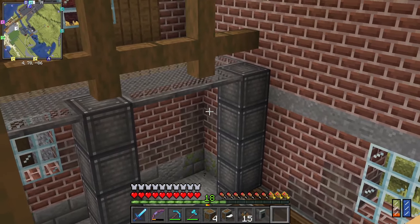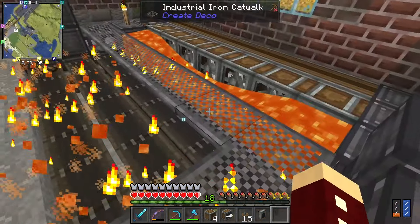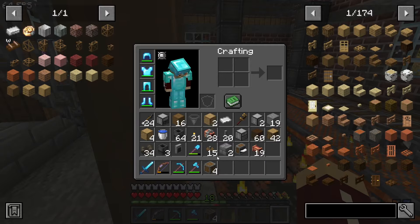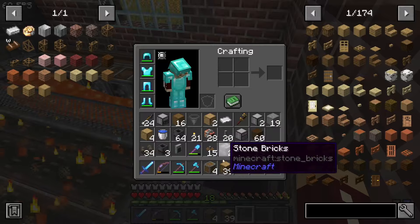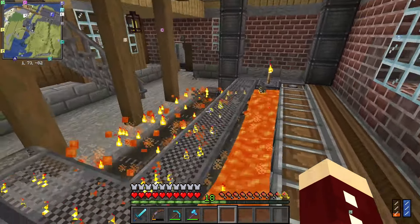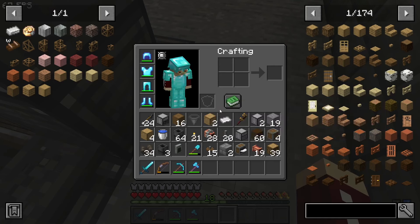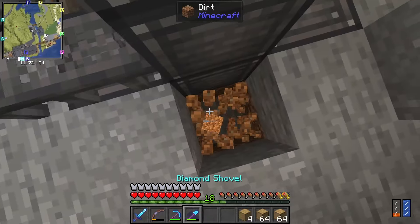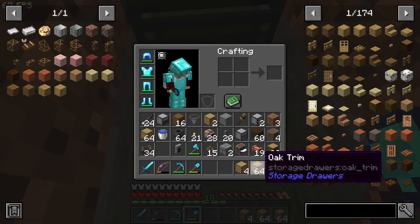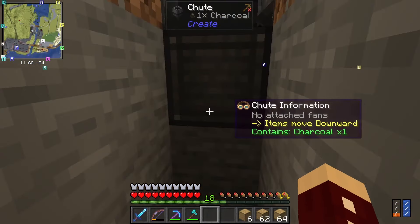I totally didn't burn down part of my building while making this down here — I can't imagine why that might have happened. It definitely doesn't have anything to do with the lava. But this is my charcoal maker. It will make the charcoal — you can see the charcoal is right there, that's all the evidence we need. If you want to see it in action, it sends the logs out and they just get turned into charcoal. This is going to be the fuel source for the other parts of the sawmill. And the way I'm going to get the items there is actually going to be rather novel — instead of using belts, I am going to use storage drawer things.